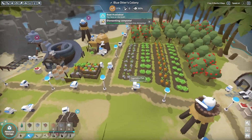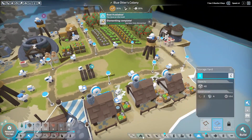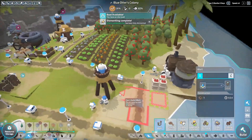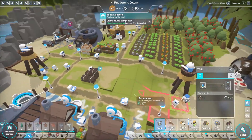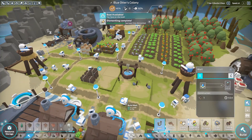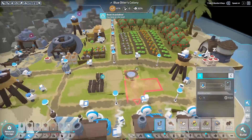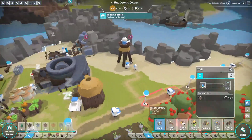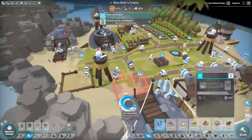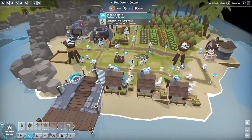This is our little island. We've got veggies down here. The only other thing I think I'm absolutely forgetting is a well — they definitely need water. Should we do it? Yeah, we could do it right there.